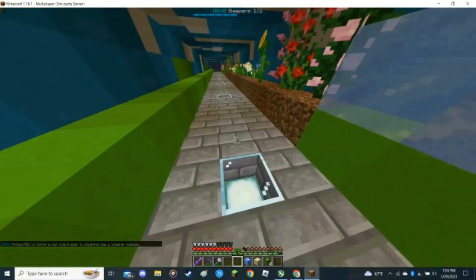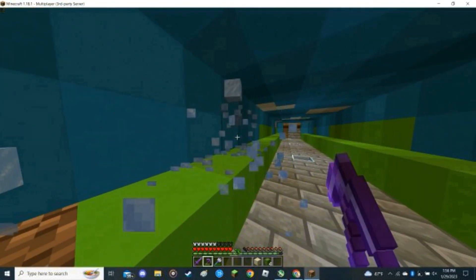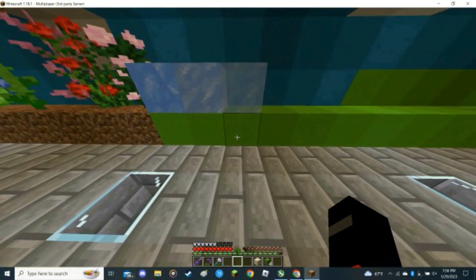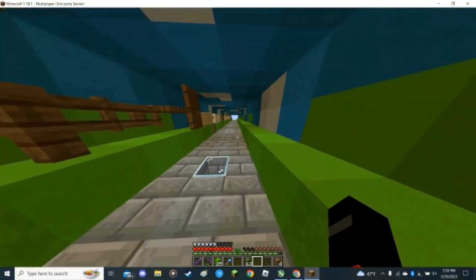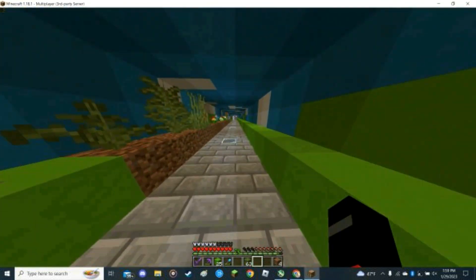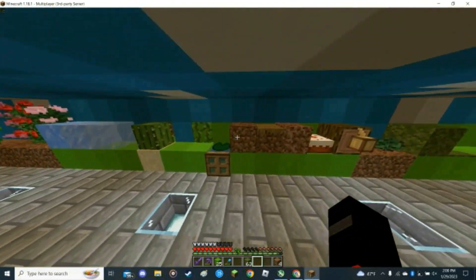I started putting down the blocks, beginning with the ice blocks. Then I thought this ice was a little too close to the sea lantern — I didn't know what light level ice melts at, so I moved it. I flipped them around so instead of ice, packed ice, blue ice, it was blue ice, packed ice, regular ice, because blue ice and packed ice wouldn't melt at high light levels like ice would. The other blocks weren't really that consequential — things like cactus, or rooted dirt which just required growing a moss tree in my basement.